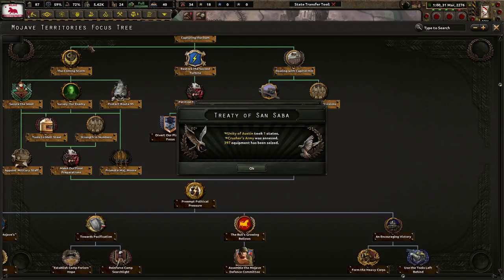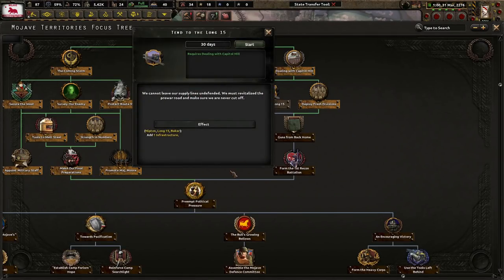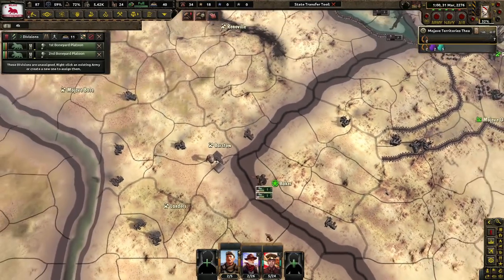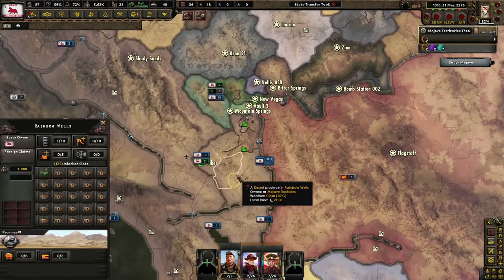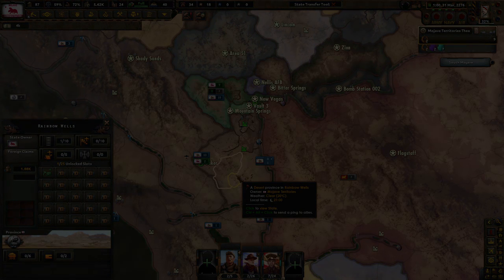We cannot leave our supply lines undefended — we must revitalize the pre-war road and make sure that we are never cut off. So guys, hope you enjoyed today's episode. If you did, consider leaving a like, subscribe if you're new, check out my Discord link in the description below, and I'll see you tomorrow to see what happens and what else the Mojave territories have in store for us. Thanks for watching and have a great rest of your day.